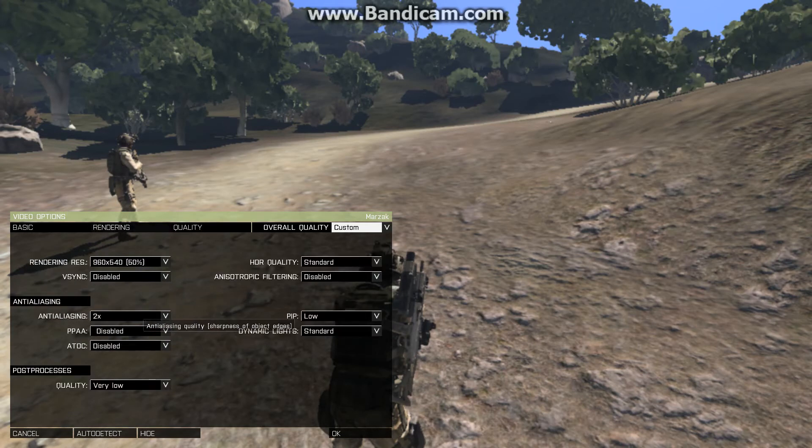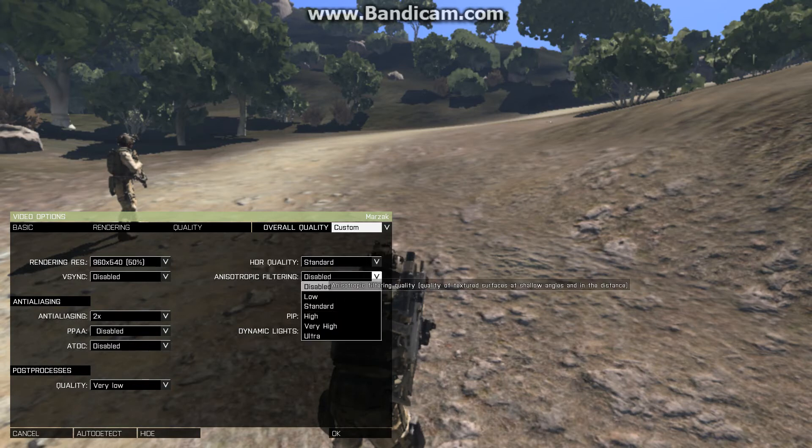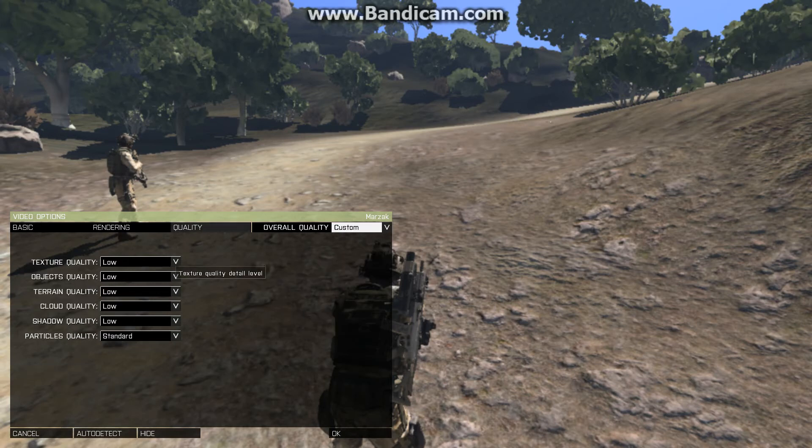Anti-aliasing is set at 2 so everything doesn't look so line-based and horrible looking. Quality for post-processes is very low. Note that I can run a fair bit higher, but I'm running as low as I can to make everything look good while recording. I can set this higher - anti-aliasing at about 4 and rendering at about 80 - and run it very well. But I'm running this at bare minimum just so you guys can see what it looks like. HDR quality is standard. You can change these around to your liking, but I recommend keeping them at low if you want to get the quality as low as possible while keeping a high FPS count.